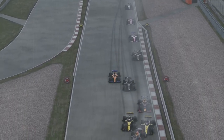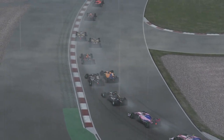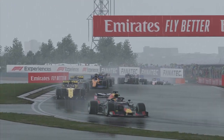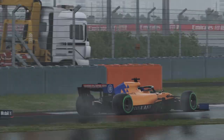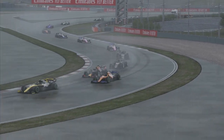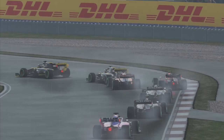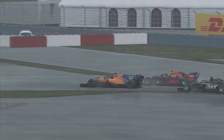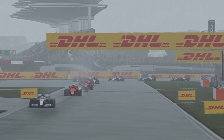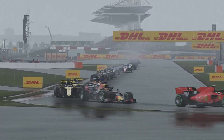We get ourselves through there and it's Kevin Magnussen we're fighting in the Haas car. Hamilton leads the way ahead of Leclerc, Bottas, Vettel, Verstappen, and then the two Renaults. All of a sudden I've shot up the grid — we're very high up now, looking at Carlos in the Renault ahead. Gasly is trying to come back at me in the Red Bull, but I believe that puts us up into P7 or P8. It's a cracking start.